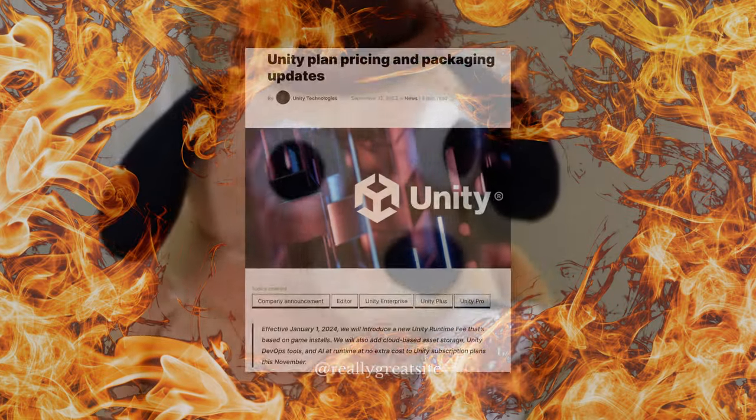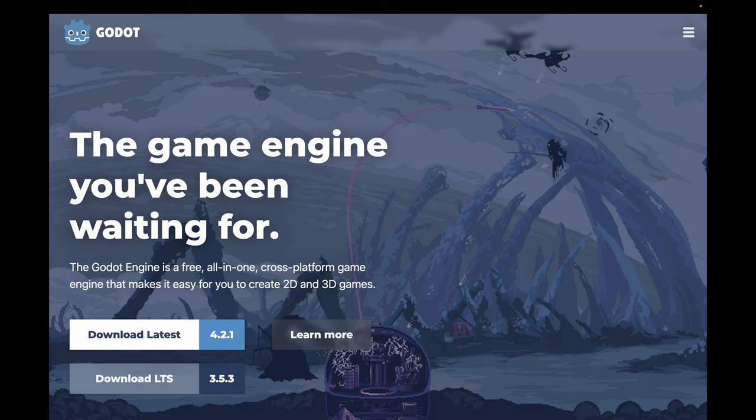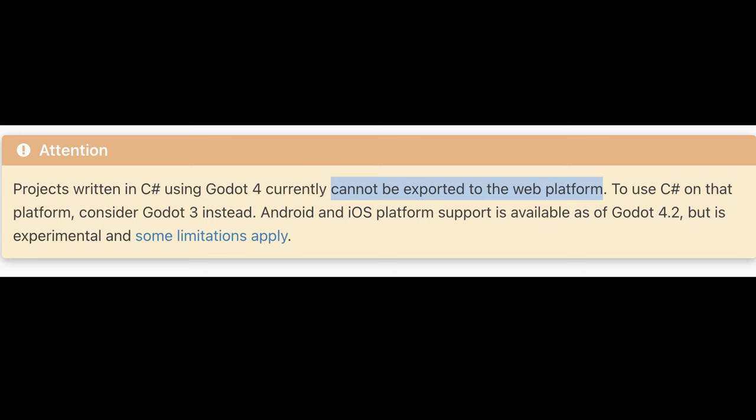Let's talk tools. I started the game in Unity, but the Unity part is too sad to discuss much. Since I no longer trusted Unity and hadn't made it too far, I decided to rewrite what I had so far in Godot. I'd heard good things about Godot, and it seemed like a logical choice. Despite knowing C Sharp better, I decided to use GDScript in Godot, since it currently has better support for mobile.